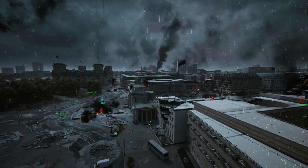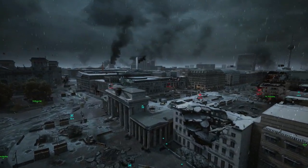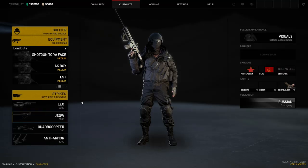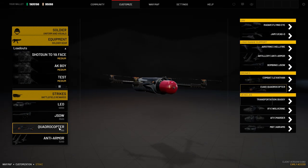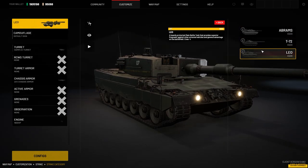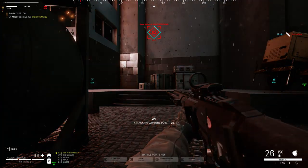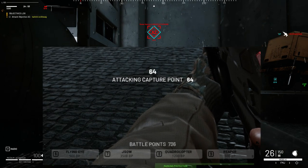Strikes are tactical features which, being in the right hands, can turn the battle around — ranging from simple scouting to bombing, artillery, and armored vehicles. They are available only in Warzone game mode and can be set and equipped in the customization tab. To use strikes you have to earn a certain amount of battle points, which are given for actions in a battle in the same amount as experience.